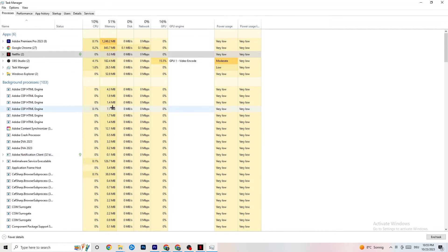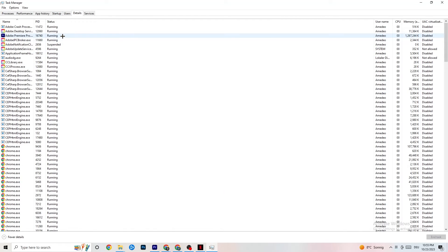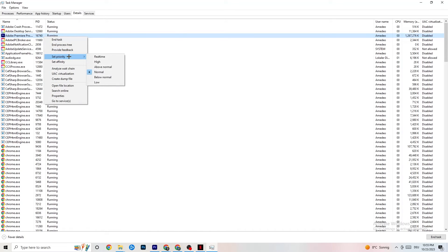Once your CPU and GPU usage looks better, go to the Details tab in Task Manager. Find your game or application running in the background, right-click it, select 'Set Priority,' and choose either High or Real Time depending on what works better on your device. This directs your PC's performance resources into your game.